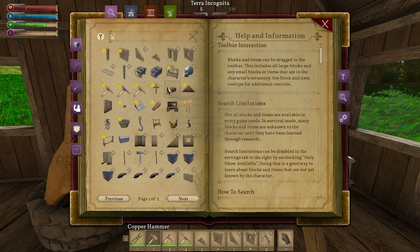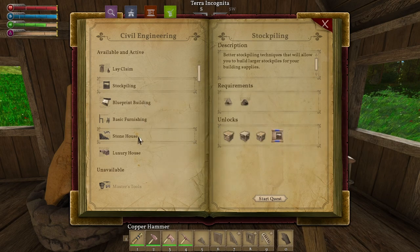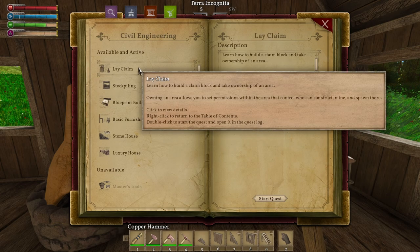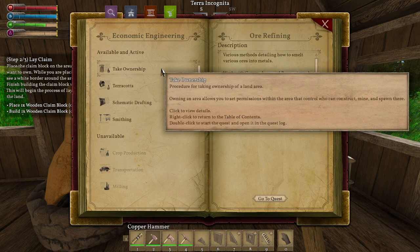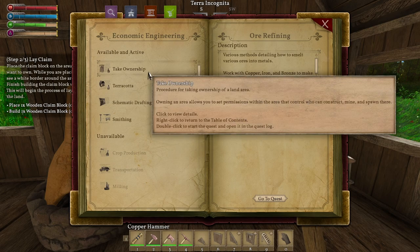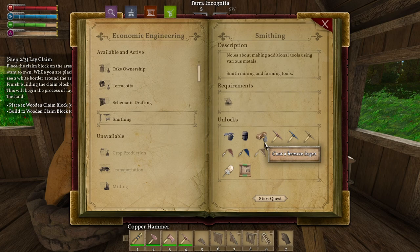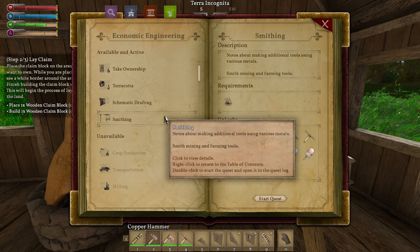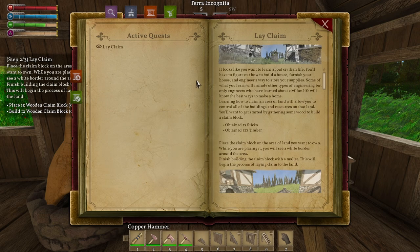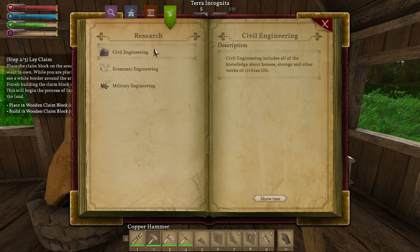What's next? What else do we work on? For knowledge — stockpiling, better furnishing, stone houses, lay claim, take ownership — that's land claim, making wooden claim blocks. Terracotta, that's stuff with clay. Schematic drafting and smithing — smithing will get us farming tools too. Let's do that — and it is complete. Now we can make a hoe. That one got completed because we made the smithy, I think. Let's see what military has got for us — metal tools.